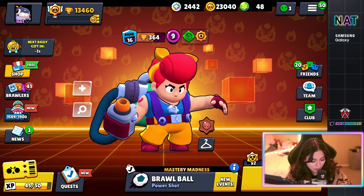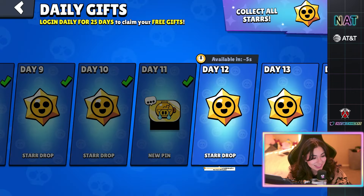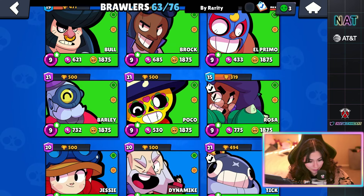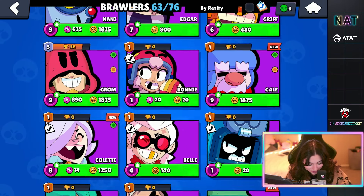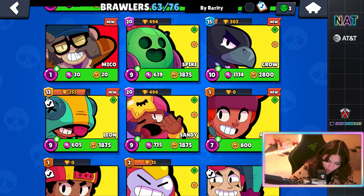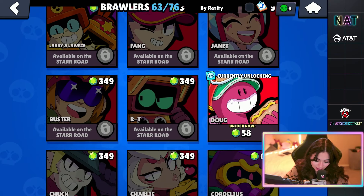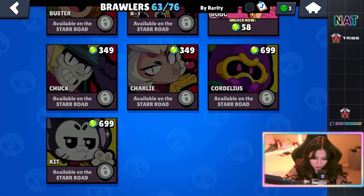Now we are moving on to this next account. I'm still getting these rewards — crazy. We have 63 out of 76 brawlers on here. I kind of was cooking on here. We have Spike, Crow, Leon, all these legendaries. So I don't even know what we'd get. These are the ones that we can unlock — we have quite a few.